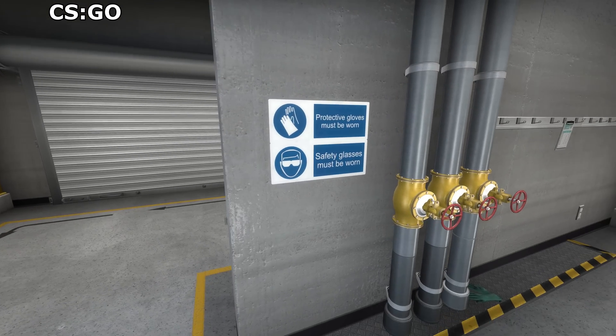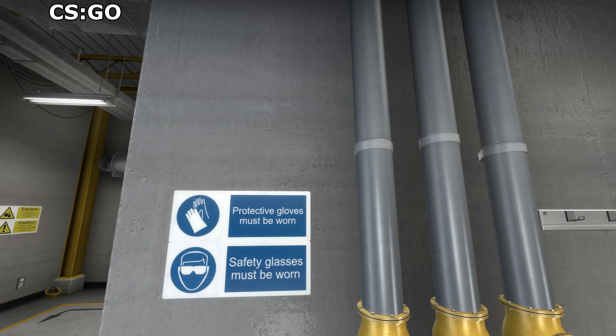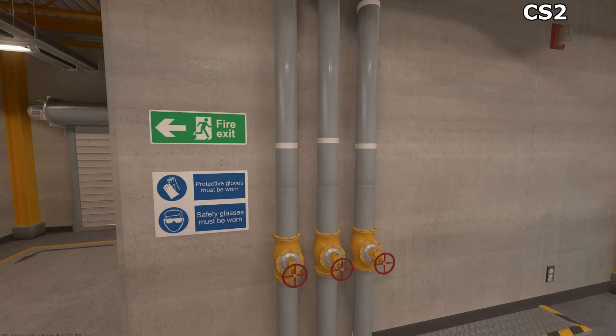This spot of CS:GO already looked bumpy and shiny, so you wouldn't imagine that Counter-Strike 2 could make these things look much better. Yet it somehow does. It helps that the reflections, instead of just being white streaks, now seem to represent the room they're reflecting.